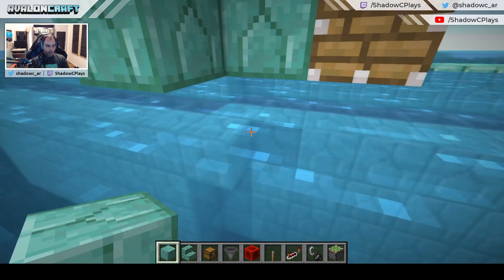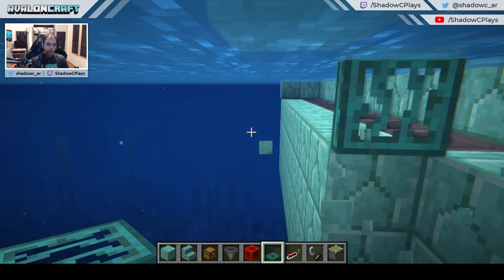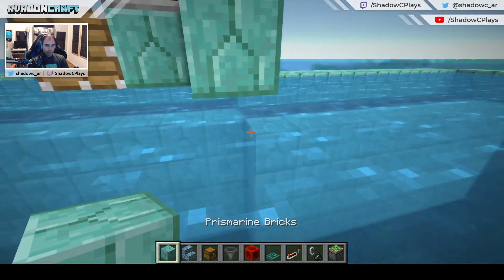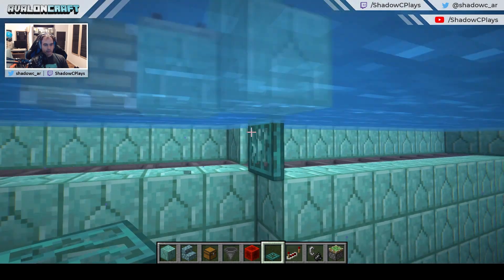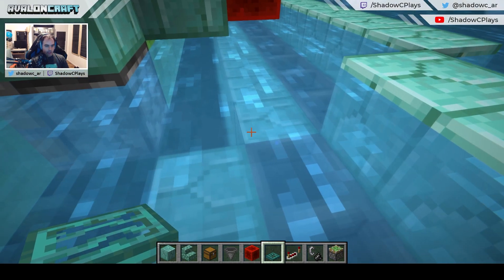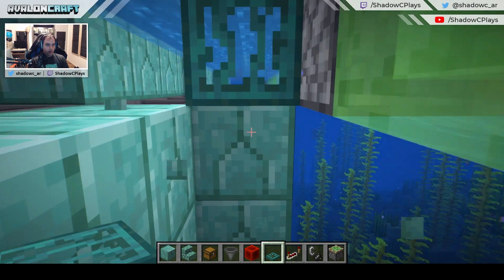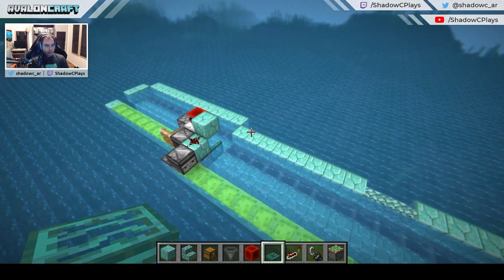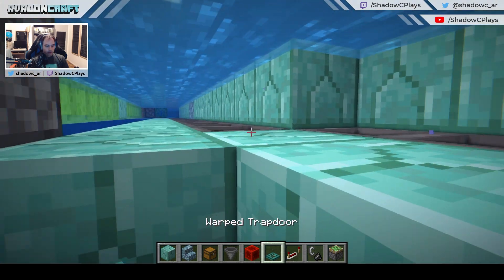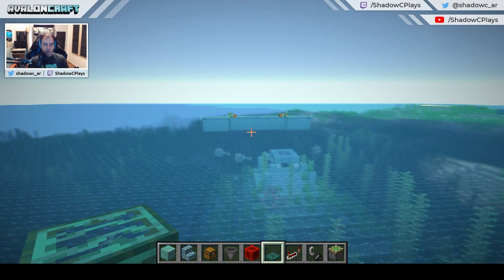Let's do it. Place a temporary block here and get the trapdoor, place it here, open it, and remove the block underneath. What you need to end up with is a trapdoor preventing the water from flowing sideways. Likewise, another trapdoor here. I'm going to go to the other side — temporary block over there, place the trapdoor here, open it and remove the block. And then again: temporary block, trapdoor open, and remove the block. This prevents water from flowing sideways.